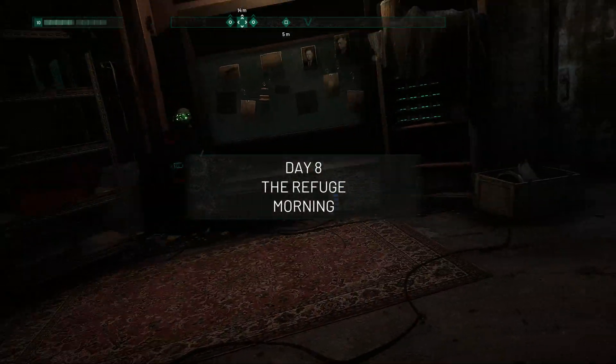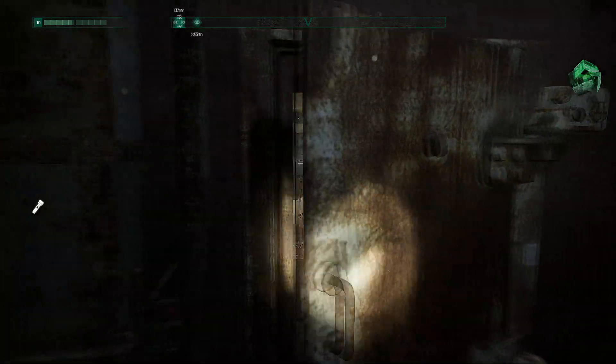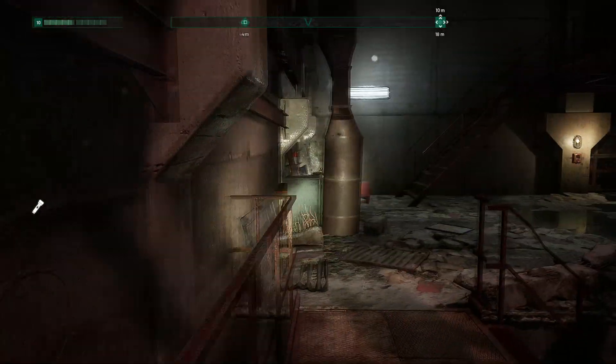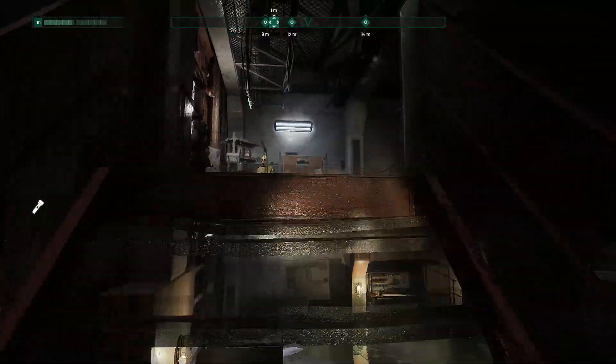After you wake up, you basically restart this loop again. You go to the map, select the mission, complete it, go back to your base, build around it, talk to your companions, complete the investigation, and so on. This is the basic gameplay loop.